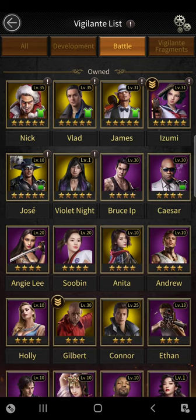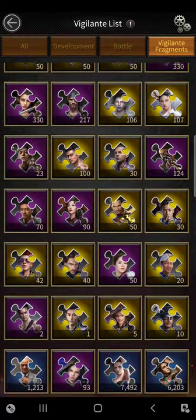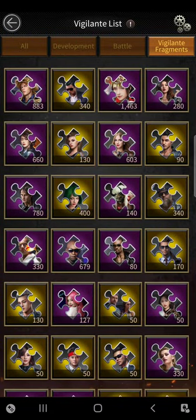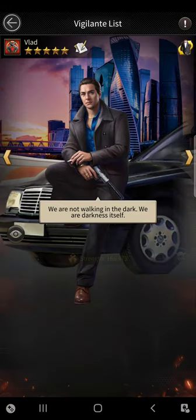On the right is the vigilante fragments section — that's pretty much all the fragments you have for different vigilantes at the time being. Now let's get into it. If I click on Vlad...